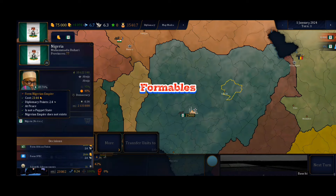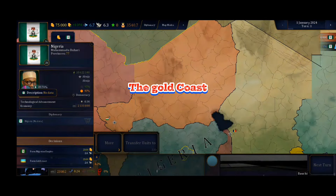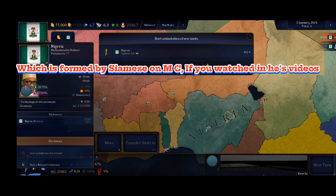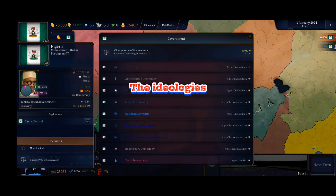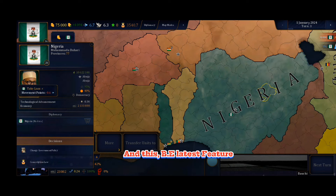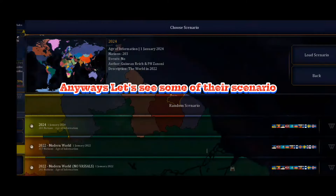Here are the formables: the Nigerian Empire, half of Libya, the Gold Coast — which is formed by Siamese on MC, if you watched his videos, he was the first person to do it. The ideologies have a lot; AI can now change its type of government many times. And this is the latest feature — interesting. Anyways, let's see some of the scenarios.